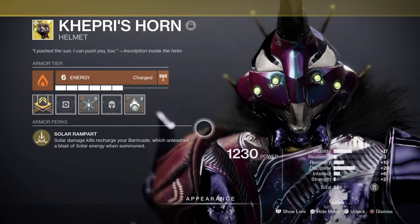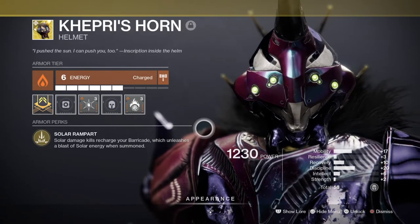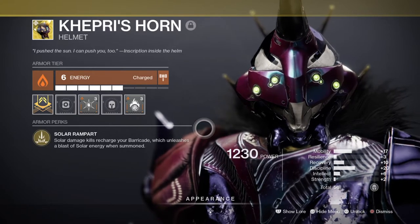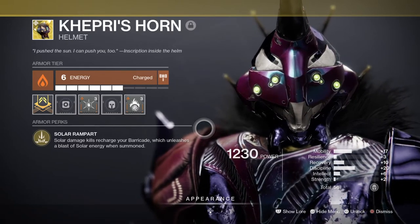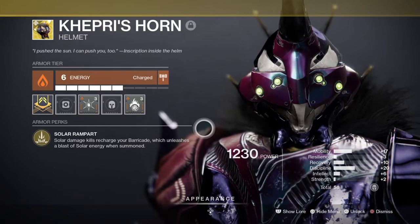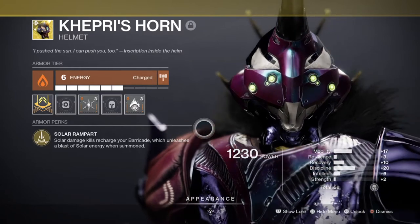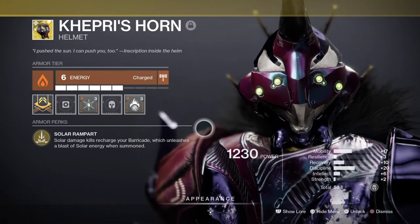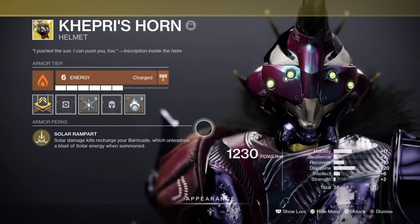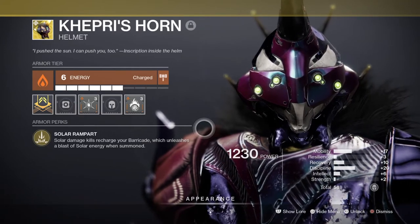Next for the armor, the main affinity you're going to need is Solar for the warmind cells, and this should be fairly easy to attain if you have the season pass armor. The majority of the mods being used will consist of grenade-focused mods that feed back into your grenade regen stat, so this is a good area to experiment with how much Discipline you actually need. The exotic being used is Kepri's Horn, which will need to be Solar to slot in Warmind Cell mods and Ashes to Assets mods. If you don't want Solar on it for warmind cells, you can use something else, but I recommend sticking with Solar for this build.